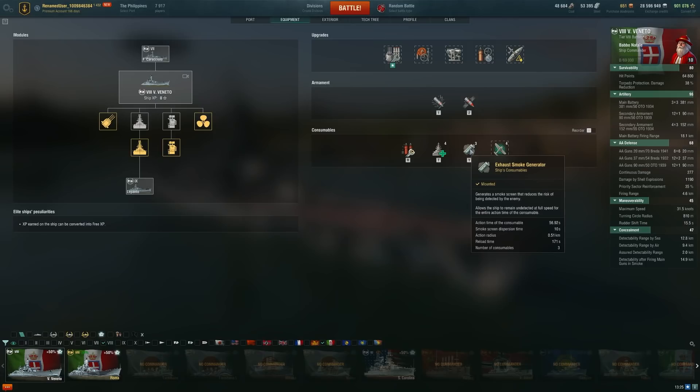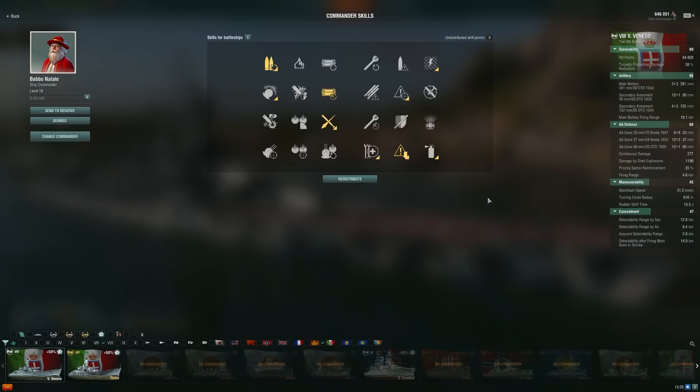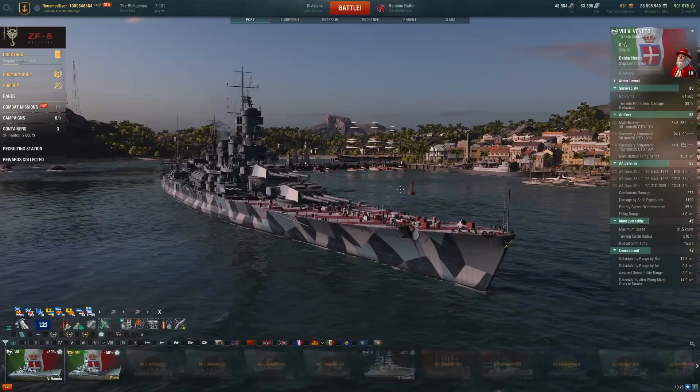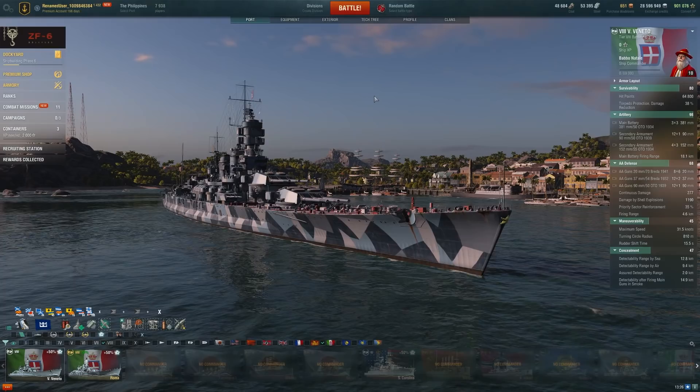The smoke screen lasts nearly a minute and is a fuel smoke, so we can be going at full speed. Here's my commander - 10 points. I don't have a very strong commander on this one yet, but this is what I'd recommend to start with. I like this skill to get extra time on the smoke screen, but you could definitely run priority target, vigilance, or turret traverse instead. I find having that little bit of extra time on my smokes very useful. The other big difference is this ship gets SAP instead of HE - that's the major change.